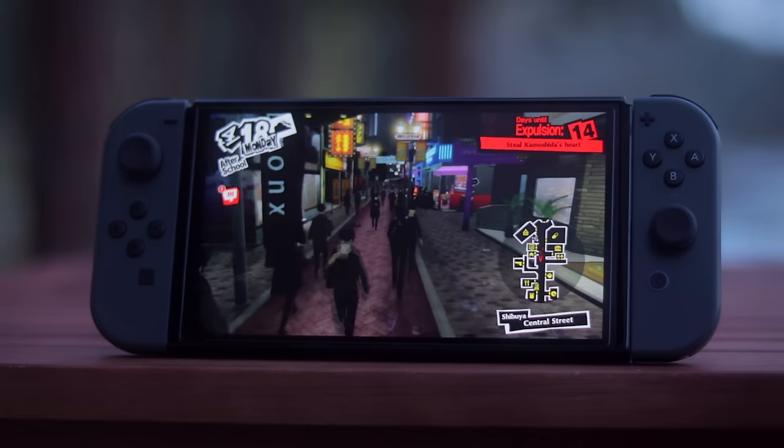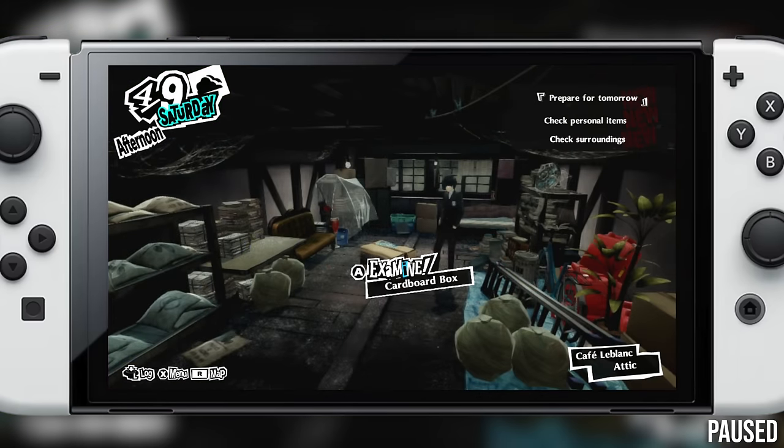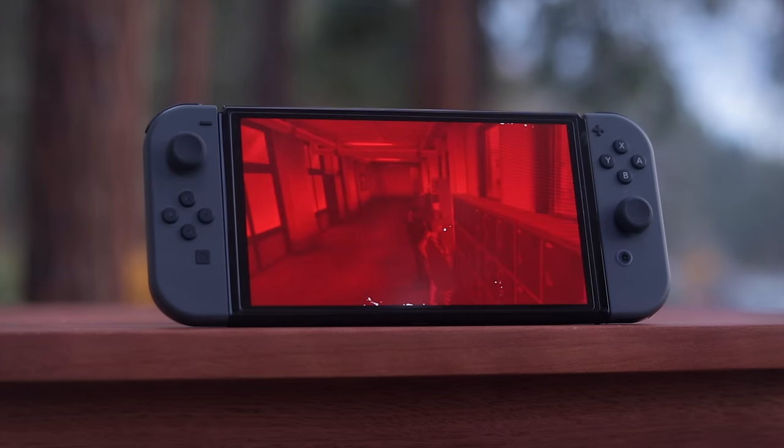At least Atlus has opted for a bilinear scale here, unlike some other recent lower-res Switch releases, so aliasing artifacts aren't unnecessarily highlighted. And the UI does seem to render up to console output resolution in both modes, so they do tend to look cleaner than the 3D content.